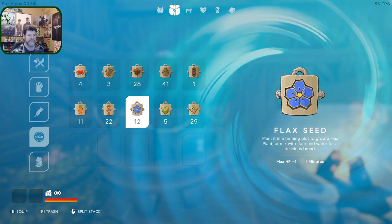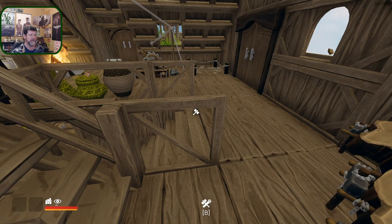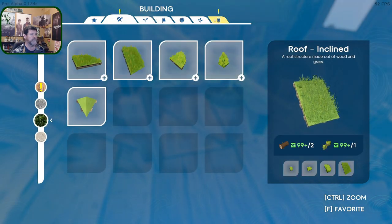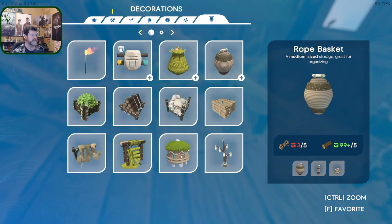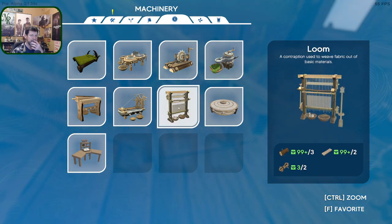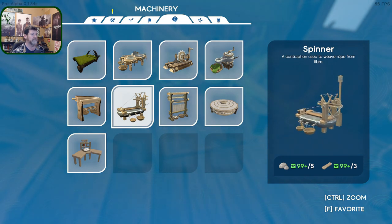Eggs drop off, foods we don't need to worry about. Sugar cane - let's read that stuff. Sugar cane: long stand containing sweet fibers. And the flax - we used all of it. Flax seed: plant in a farming plot to grow a flax plant, or mix with flour and water for a delicious bread. Okay, up here - we're not going to hit the island over there. That's been bugging me. The loom: used to weave fabric out of basic materials, meaning I think there's more than just flax - I think we can use wool. And there was a spinner: used to weave rope from fiber. The flax break: contraption used to break flax plants and transform them into fiber.